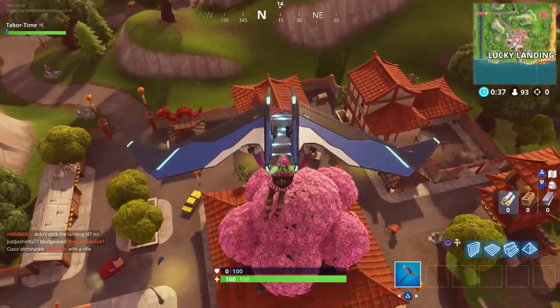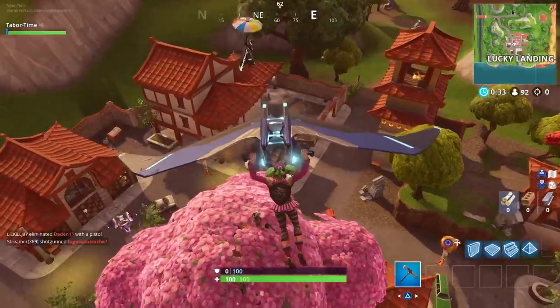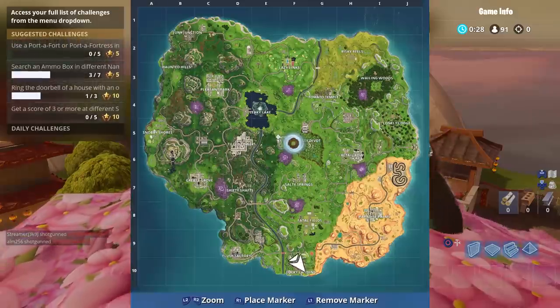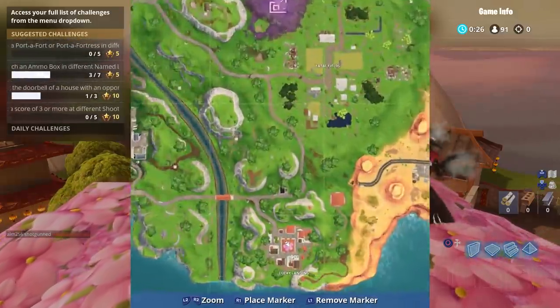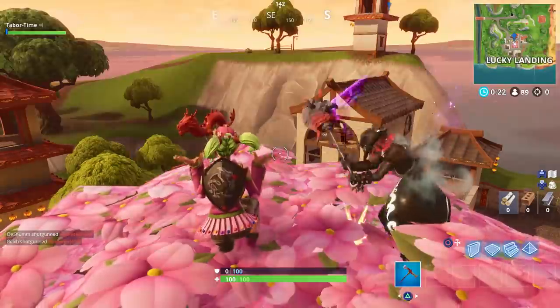Hopefully nobody else landed here, but I'm sure there are some scallywags. Let's see if we can just dance on it real quick — oh, everyone's dancing! And here it is on the map — right in the center of Lucky Landing — before I get ambushed.